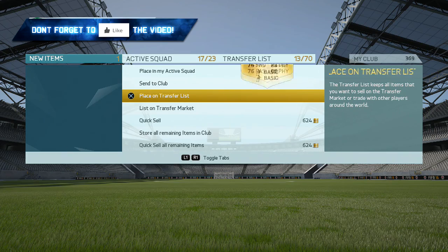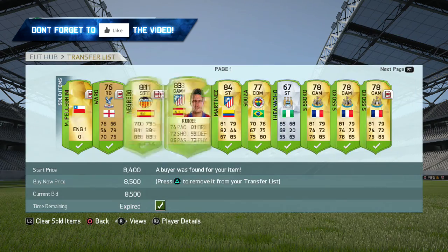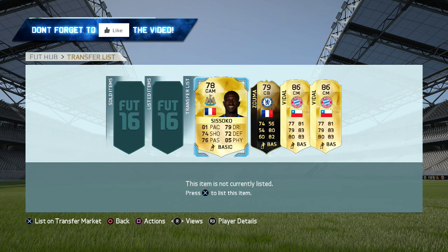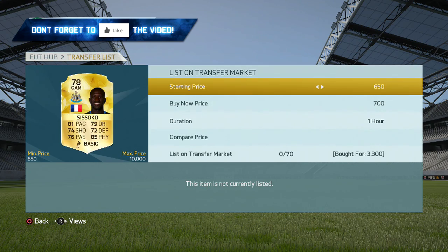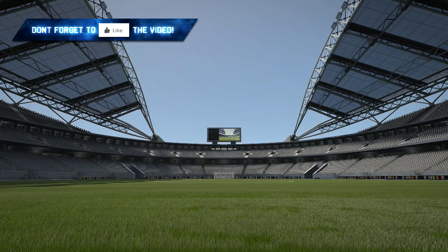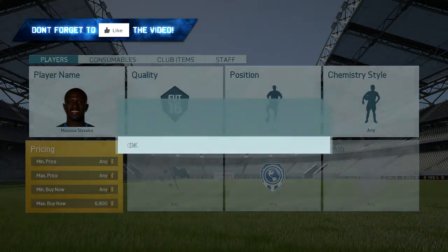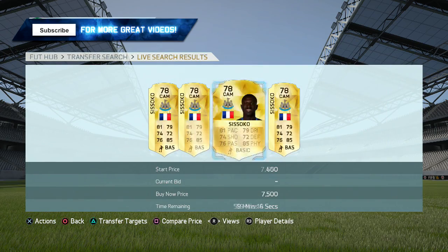You guys might be wondering why show previous examples from when the game first came out and the market was new and fresh. It's just to show you guys that you really can make 100,000 coins doing anything. I did this with the Ibrahimović and I did this with the Iniestas — I just sniped them as soon as they were out of packs, and I was very fortunate to get them for such a low price. Overnight, I made 100,000 coins just like that.